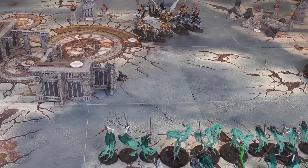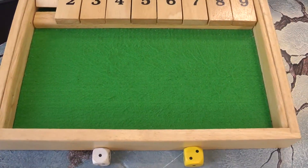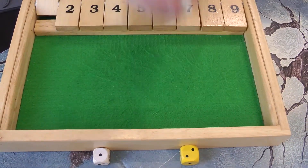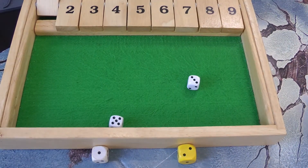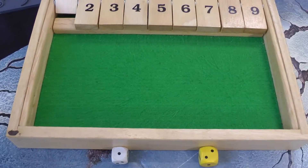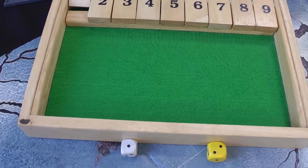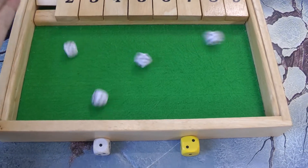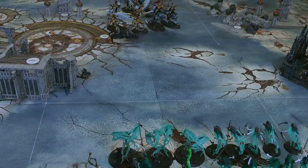The Vanguard Raptors shoot the remaining Bladegeist as well — three shots hitting on twos. One miss, two hits. The six to hit deals two mortal wounds; the remaining normal wound — saves failed, two damage each. One damage is ignored on a five but the unit is destroyed. That's the end of the Stormcast turn.